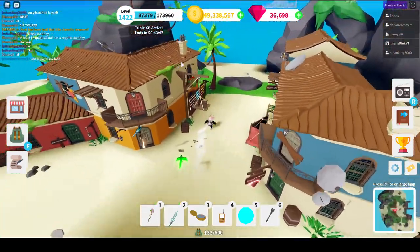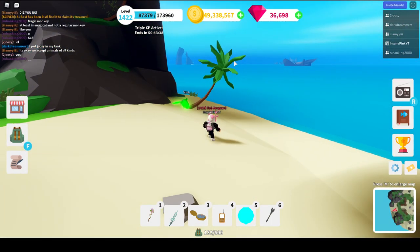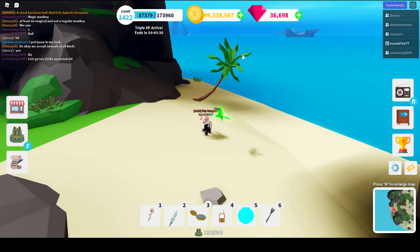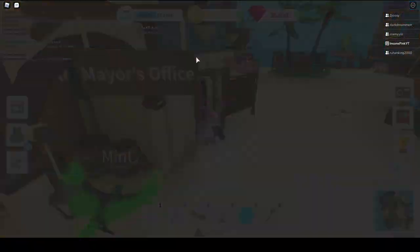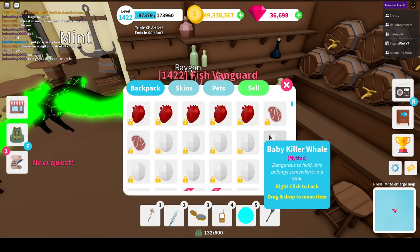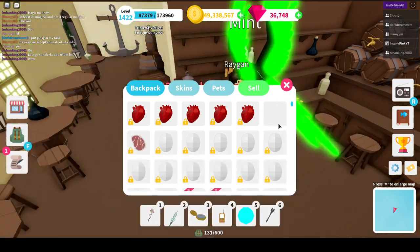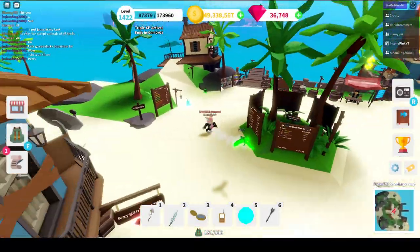When you hit level 75 you unlock the ability to give Reagan in his tavern meats, and you can give him those meats for gems. I have a video on the best way to kill Moby. You want to have at least a couple pieces of whale meat on you at all times because there's a chance of shark meat, crab meat, or whale meat. The whale meat gives you 50 gems each — it's like free candy, free gems whenever you're grinding for XP.